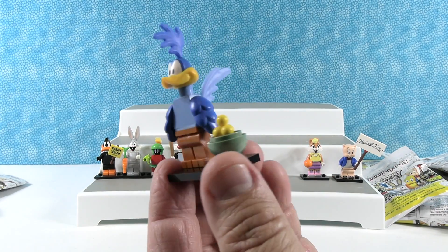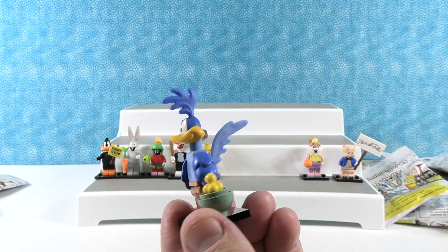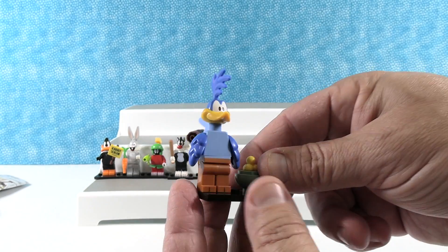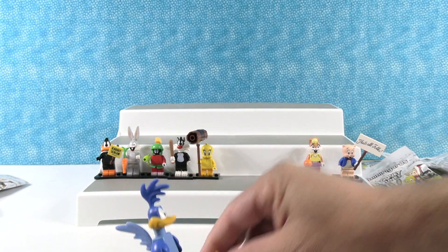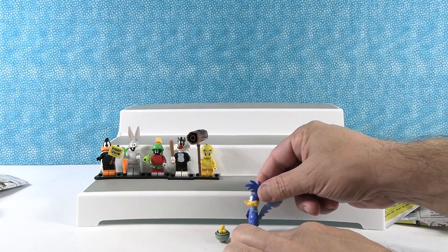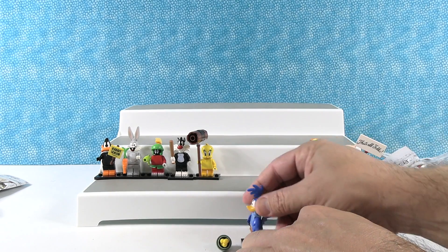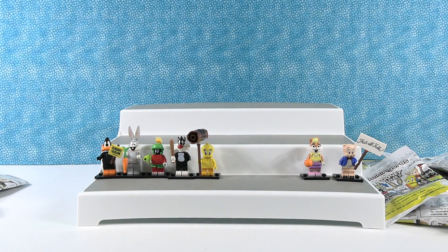Meep meep! Here's the Road Runner. The Road Runner is awesome — I love the big frill on top of his head. He's got a huge tail and a little thing of bird seed. He doesn't have arms, he's got little wings, which is cute. You can put your bird seed down and your Road Runner can bend over and eat the bird seed.